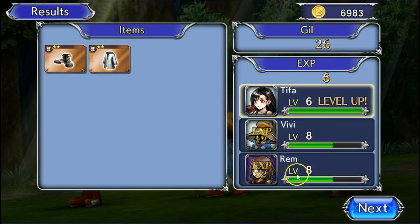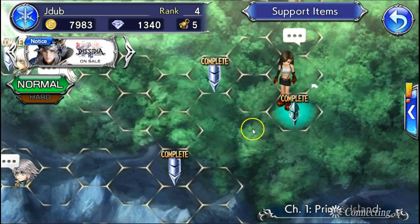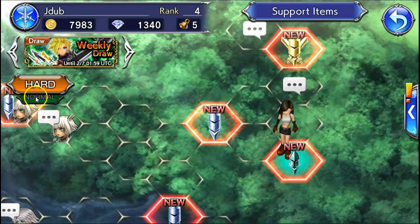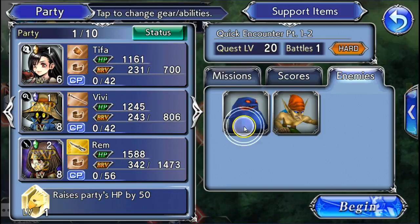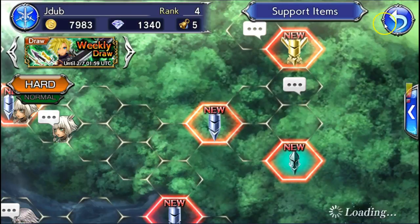As you progress, your characters will level up. Certain characters have EXP multipliers — right now Warrior of Light, Vivi, and REM have 2x bonus EXP, so level those up first since they gain experience twice as fast. Once you've completed story stages, you can replay them in hard mode, which features tougher enemies (level 20+) but rewards new gems and better rewards.